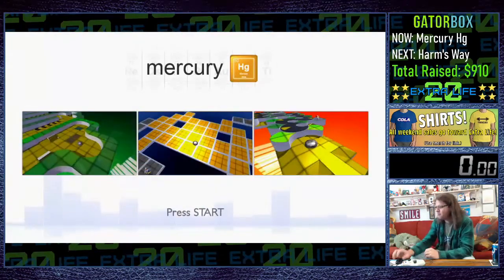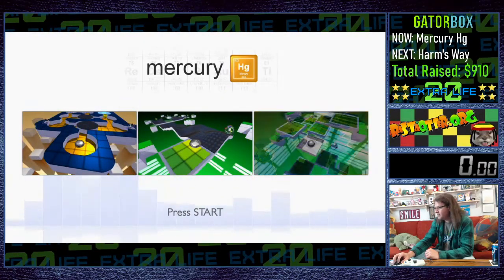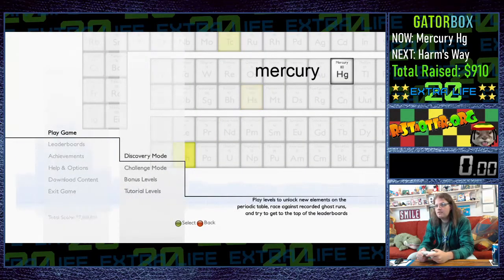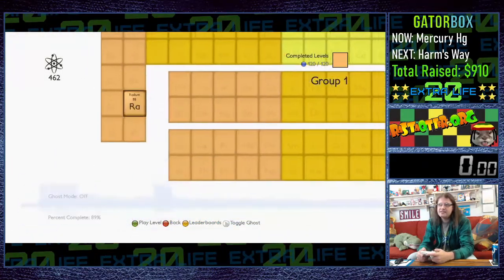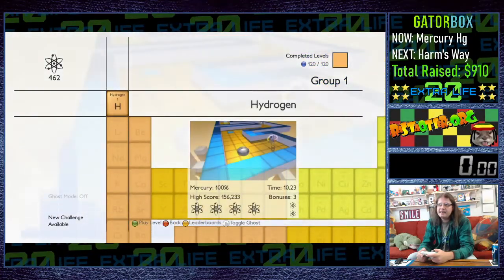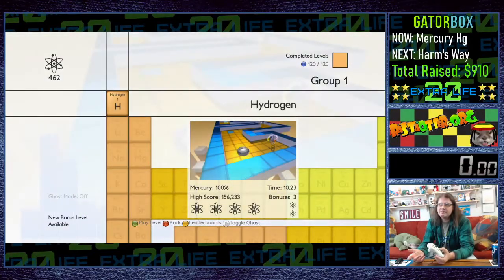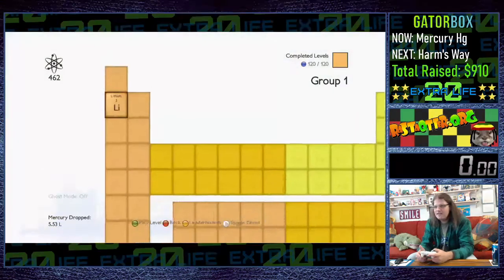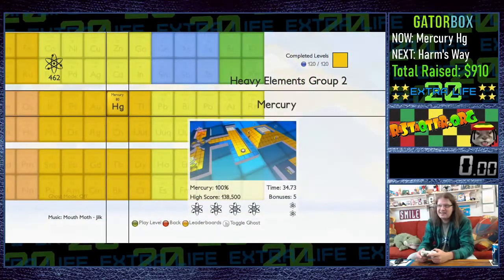We're going to have ourselves a bit of an educational stream. Let me check the schedule — we're kind of starting about on time. Hit play game and we're going to Discovery Mode. Every stage is an element. They're done by column, not by row, so hydrogen is over here but helium is actually one of the final stages in the game. If you want to play Mercury, it's in the heavy elements group in the DLC.